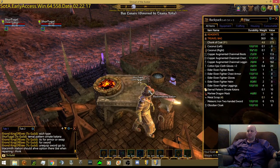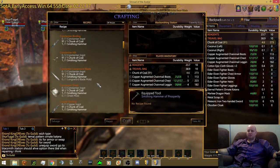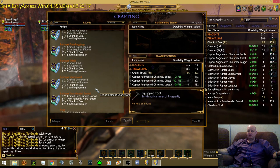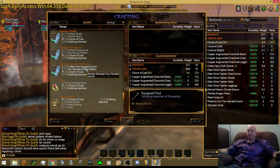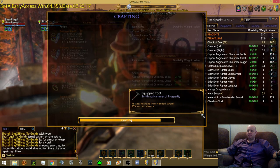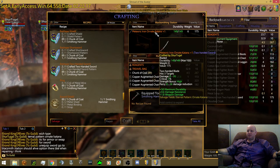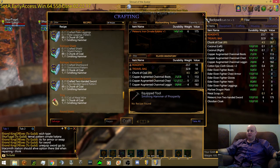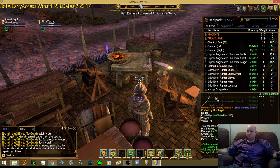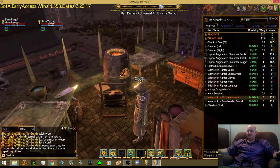We need the two-handed sword reshape recipe - one crafted two-handed sword, one two-handed sword pattern, two chunks of coal, and one smithing hammer. We have a 95% chance of success. And voila - there's our meteoric iron ornate katana with a plus one. It already has a max durability increase so I should be able to masterwork that. Stats are 0.6 damage resistance and 1.8 weapon damage. If I salvage this it'll give me that eternal pattern back, so I should never really lose that eternal pattern.